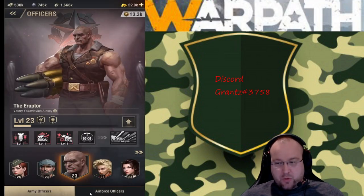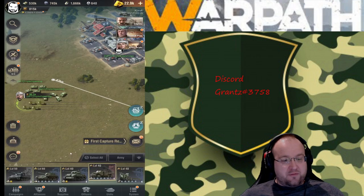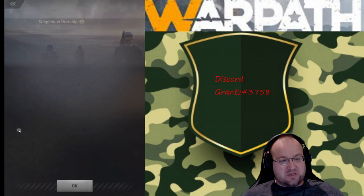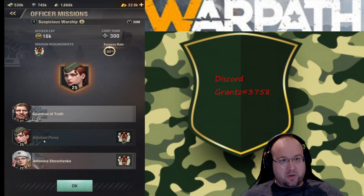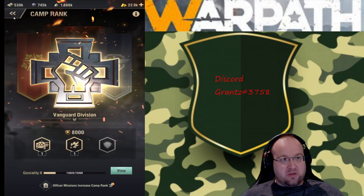Let's go on to the officers. Whenever you do your officer missions, it was brought to my attention that officer missions are very specific in style. When you go to your officer missions, you'll notice each mission has a faction symbol by it. You want to try to do missions using an officer that matches that symbol — for example, Guardian of Truth has that symbol matching the faction. When you do it, it gives you a bonus like plus 32. If you use an officer like Percy who has the skill but isn't in that faction camp, you don't get that extra bonus. So definitely try to keep it within the same faction to get the bonuses.